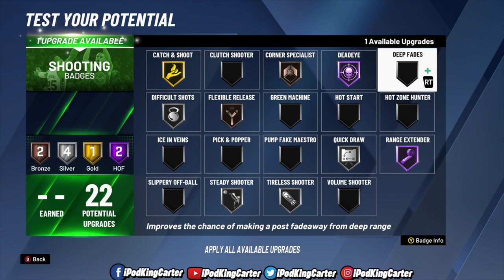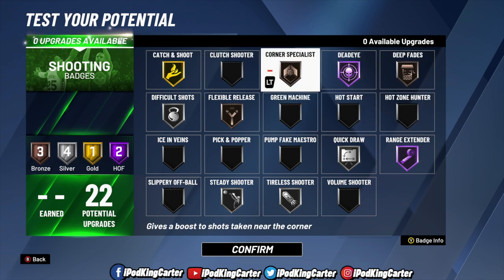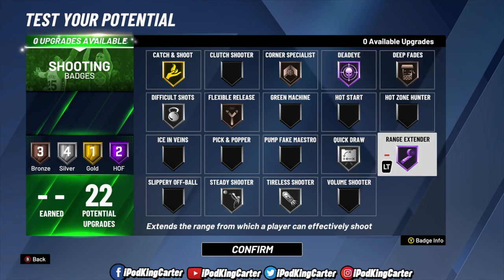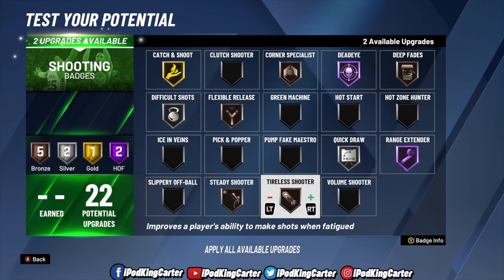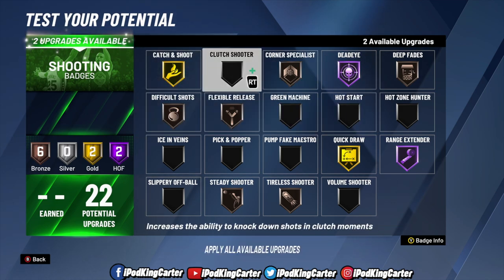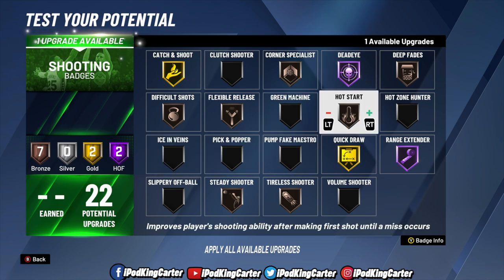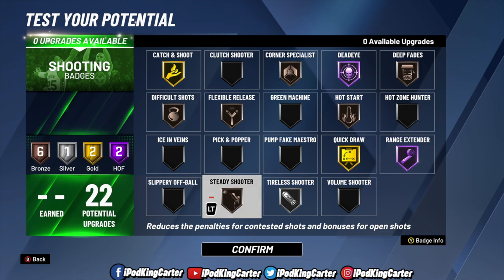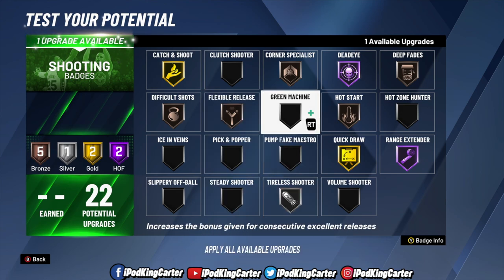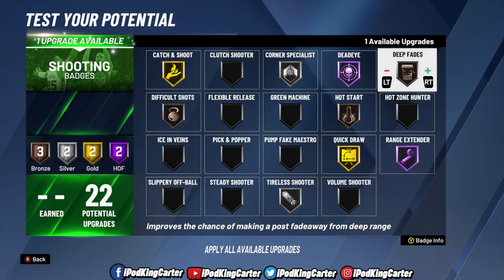I'll mostly be repping up at the park trying to hit different rep levels. My badge choices are all about what I want and how I want to play — and that goes for you too. Don't just copy my badges. Right now I'm going through the shooting badges and I'm losing my mind figuring out what I want. I currently have six bronze, one silver, two gold, and two Hall of Fame — but you could go four Hall of Fame if you want.